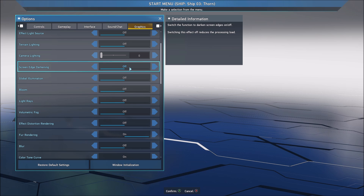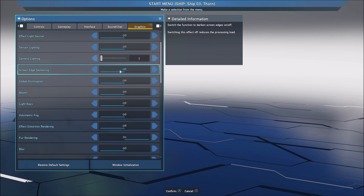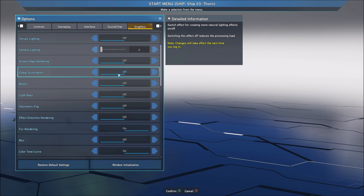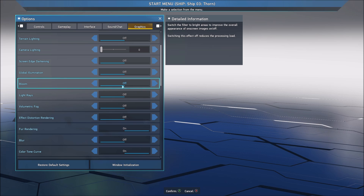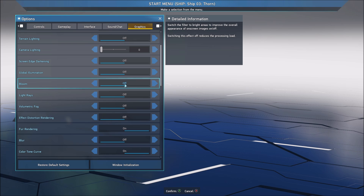Screen edge darkening will not give you more FPS — it's more like an effect. I don't like it, so that's why I'm removing it. Global illumination — you can get a nice 3% boost in your FPS if I compare on to off, so you can definitely put this one at off. Bloom — not a big fan of this effect, but it will just give you 1%. So if you like the bloom effect in this game, you can definitely keep it on — it will not change much.